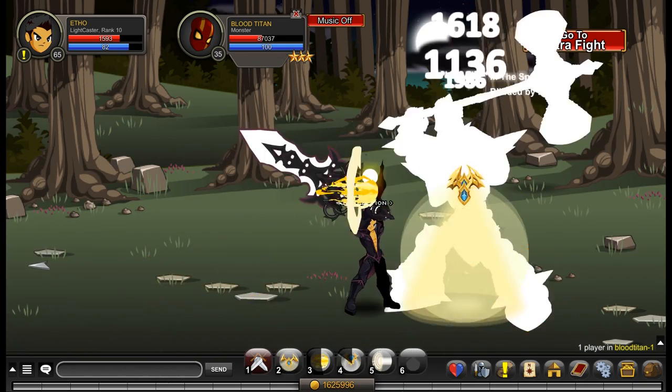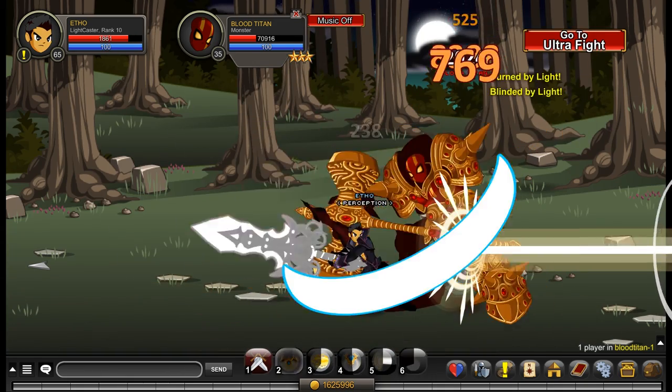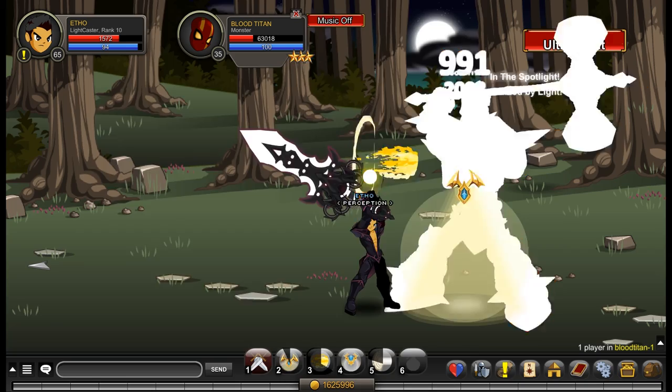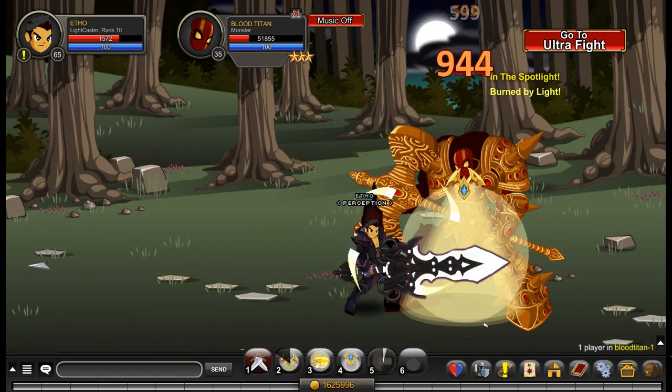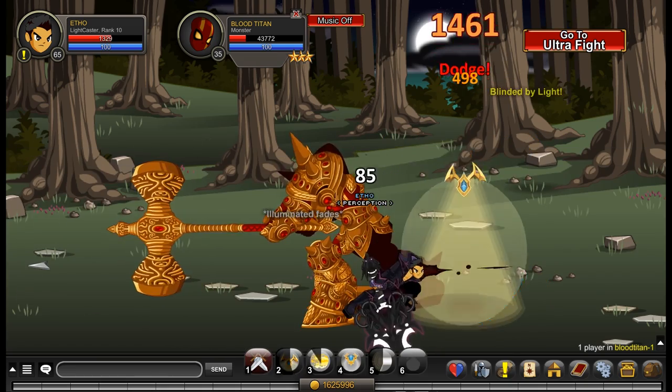Now your third ability is where this class starts to get interesting. It's called Illuminate and it consumes 20 mana and has a 12-second cooldown. What it does is it heals you for 300 spell damage, which in practice is just under 1k.